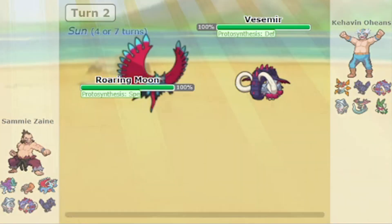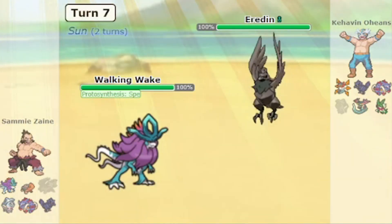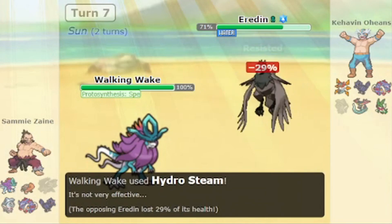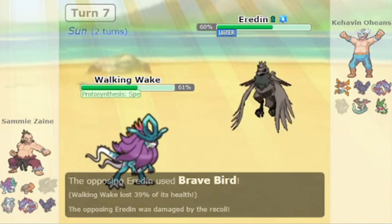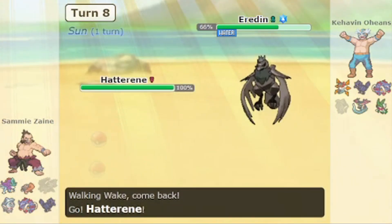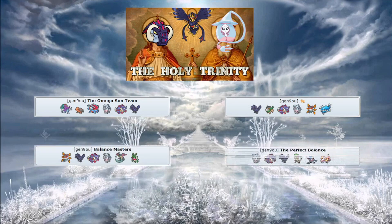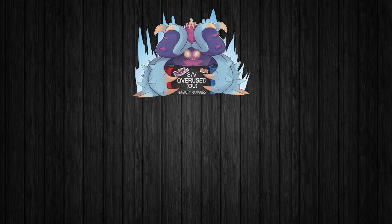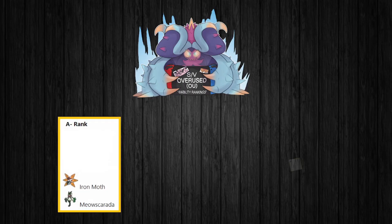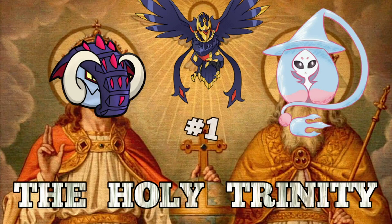Roaring Moon, though being very strong, is very well checked by both Hatterene and Great Tusk. Corviknight can check Walking Wake to a decent extent, and especially once Corviknight tera types into a Water type, then Walking Wake is kinda shut down and will really struggle. This core can fit in almost every team and you can be sure it is going to put in a lot of work. Having successfully made it to Rank 1 on the ladder and achieving a ton of success in tournaments including the SPL, there is no doubt in my mind that the Holy Trinity core is the best core in Pokémon Scarlet and Violet OU.